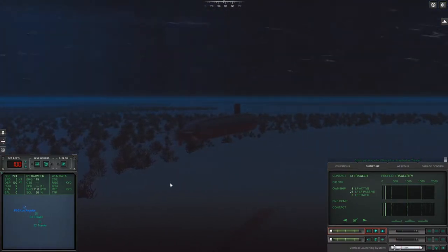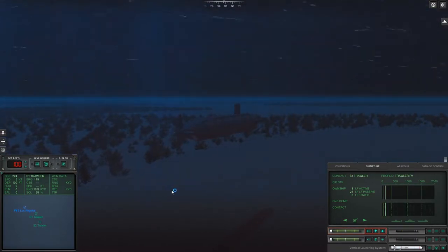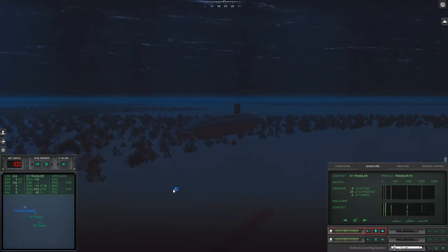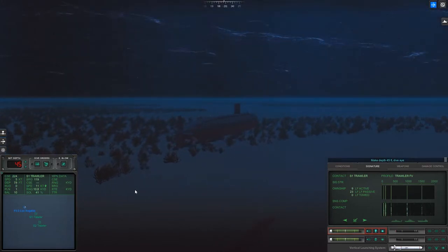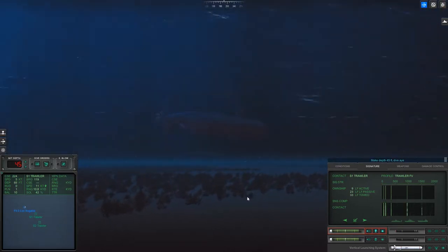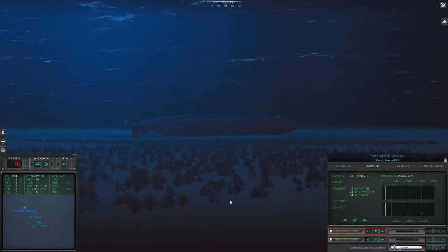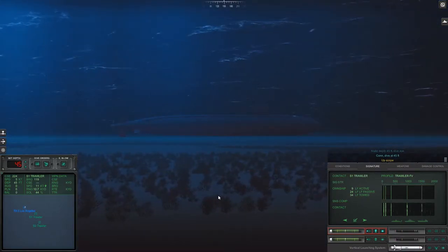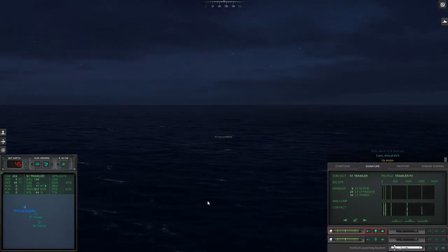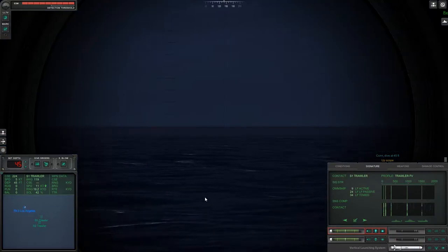Alright, so can we find these subs? Are they hiding near the trawlers? Dive, make it at 45 feet. We're going to poke our heads up real quick. There we go, 45 feet. Up scope. Sierra 1 bearing 119.